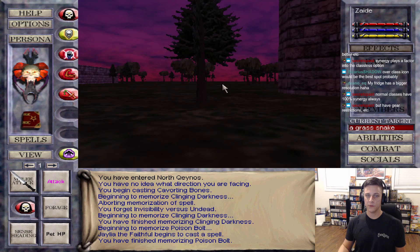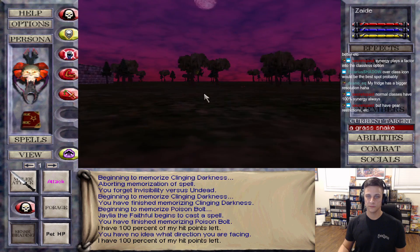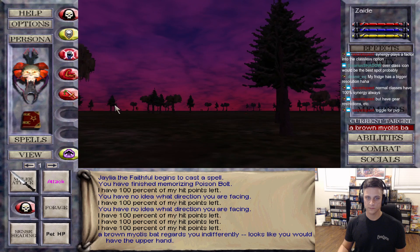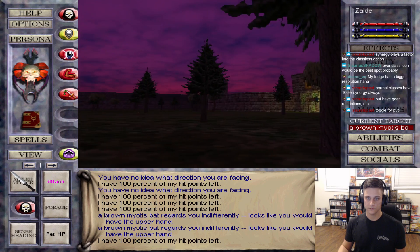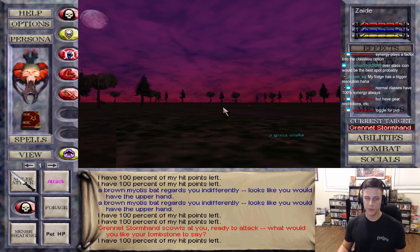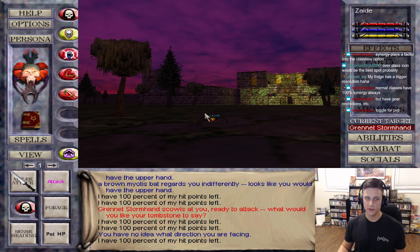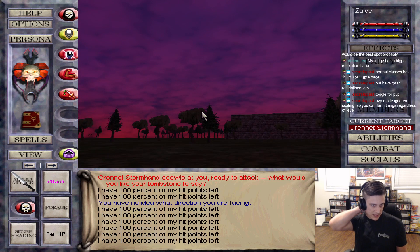It's still PvP on by default, right Secrets? It's kind of rough that they put this Granite Stormhand dude right by the sewer entrance. How am I supposed to enter the aqueducts if I'm an evil character? I guess I can access it probably without getting in his aggro range.